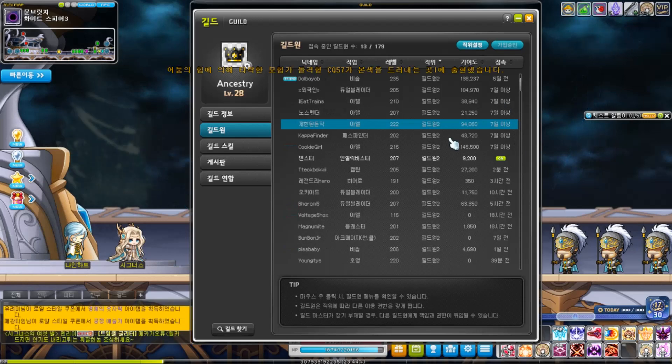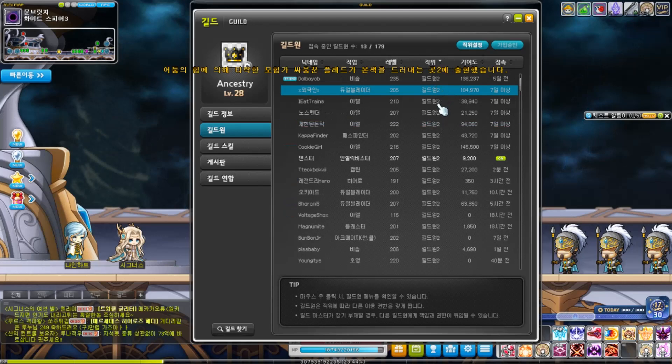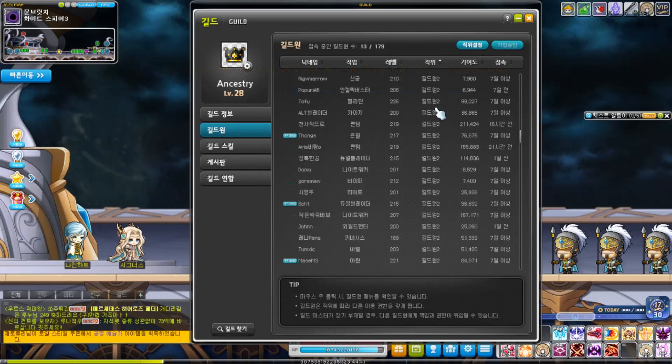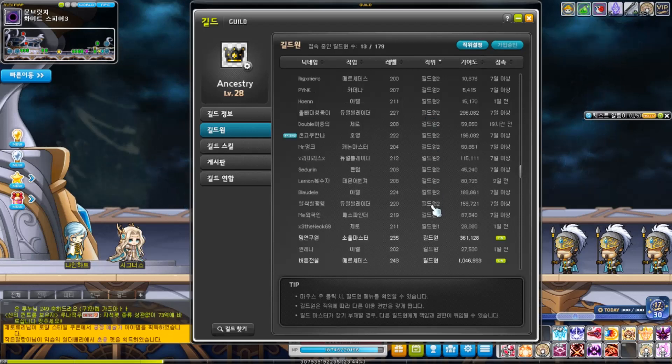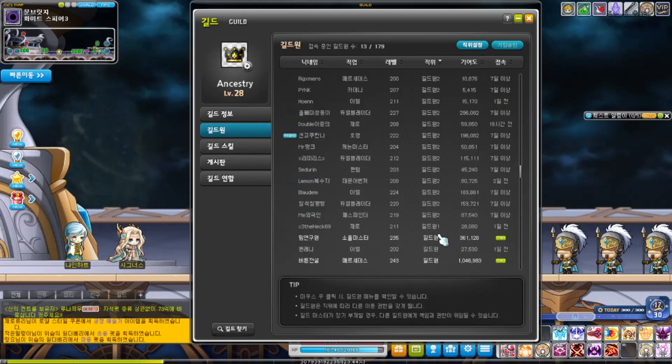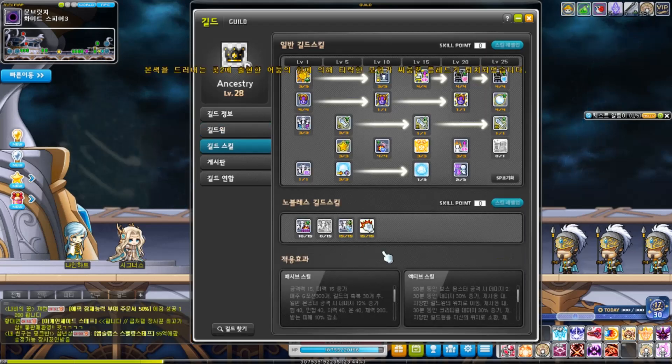Guild leaders can also set up privilege settings over certain guild members' rankings. For example, in our current guild, people under the Guild Member 2 ranking are unable to use the Noblis skills whenever they please — it's completely disabled for them. But the rest of the guild members are able to use these Noblis skills. On top of that, junior leaders are able to put in points for Noblis skills if the guild leader is absent around the time they do reset.